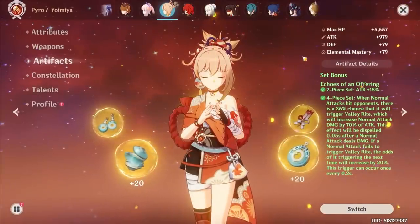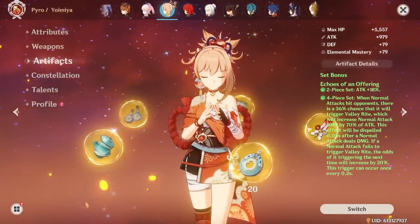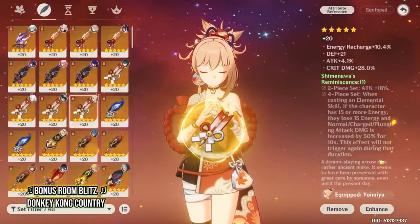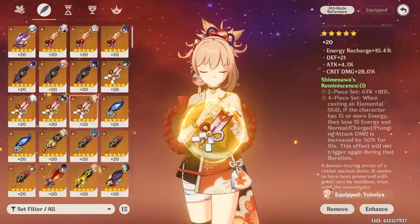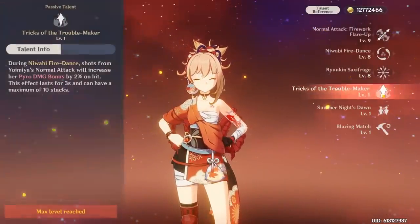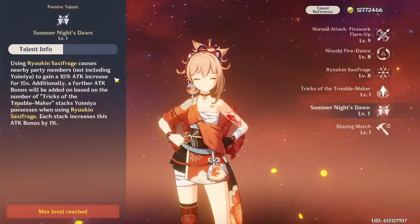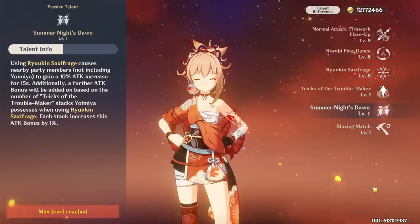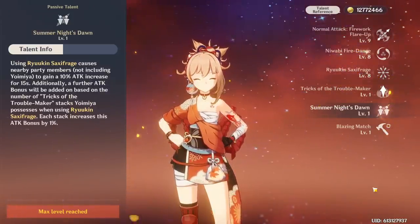Yoimiya may have a very easy and obvious build path with the Shimenawa's Reminiscence artifact set — it's what most players gravitated towards when she came out, and it's still popular now. It is a solid option, and many of us have good Shimenawa's pieces from farming Emblem for other characters. However, my tip for Yoimiya is simple: if you still believe that her burst is not worth using and that Shimenawa's is the best and only option, I implore you to look into it more — because that is not the case. Her burst is indeed worth using.